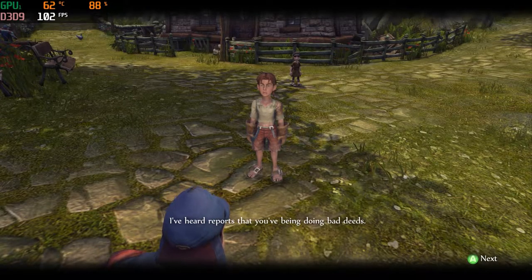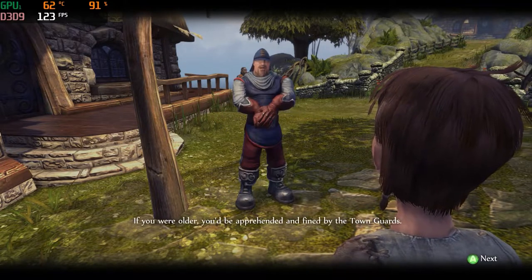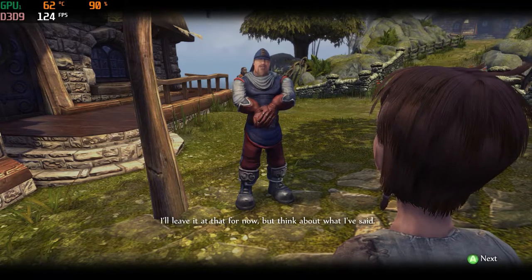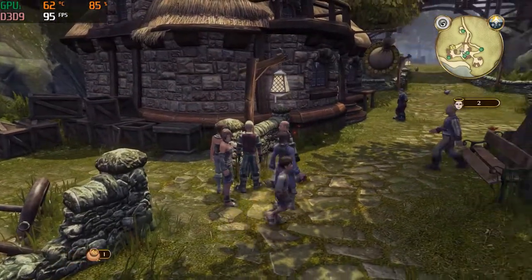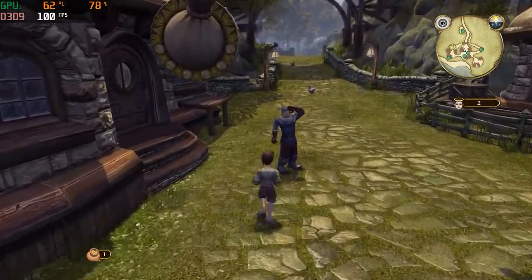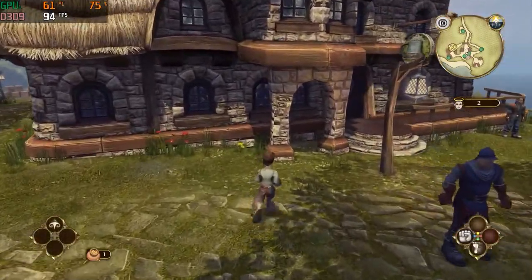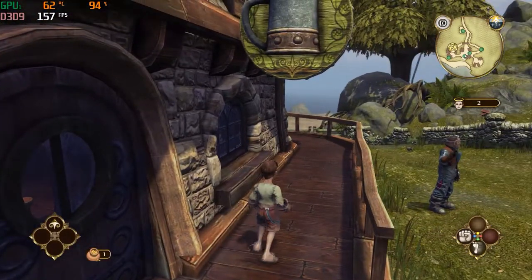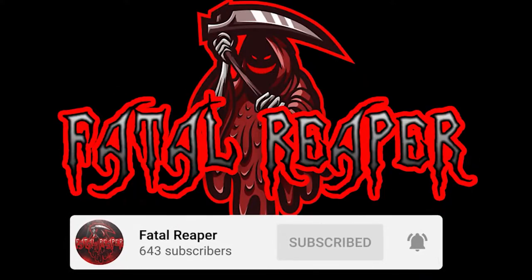I've heard reports that you've been doing bad deeds — destruction of property. That sort of behavior... if you were older you'd be arrested. You need to decide — I'll leave it at that for now. I tried buying some fruit off that traveling trader. Look at you, you'll be helping your father out in no time. Today, a juvenile delinquent. Tomorrow, bargain prison. Let's do it again.